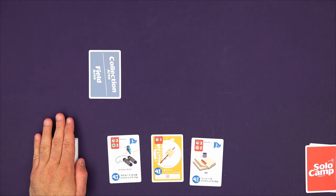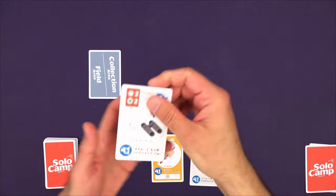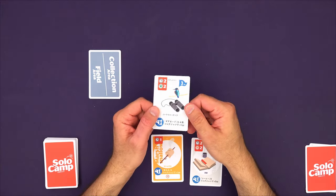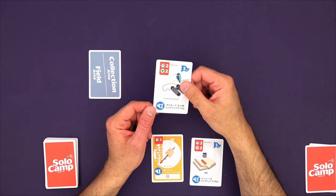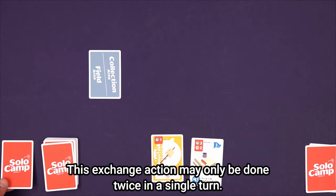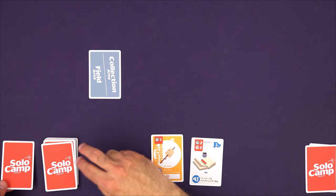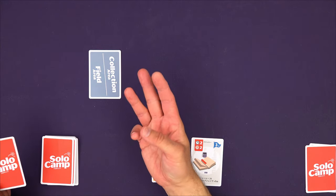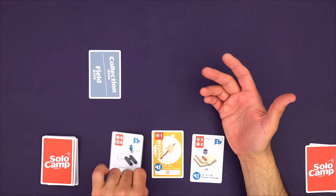Solo Camp Pocket plays out over three rounds, and a round ends when you've played through the entire deck. On your turn you have three options: you can pay the cost of a card to play it into the field or collection area; you can discard a card face down to draw two new cards; or you can keep cards in your hand for the next turn. It's worth noting that discarding to draw two is actually worse than discarding normally and drawing three at the start of the next round.